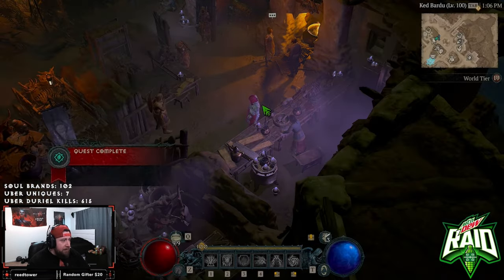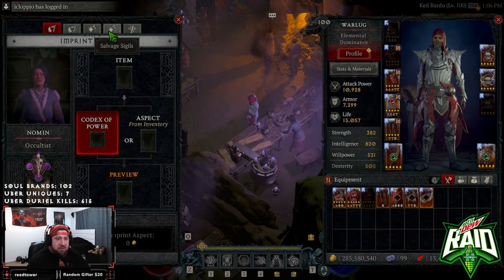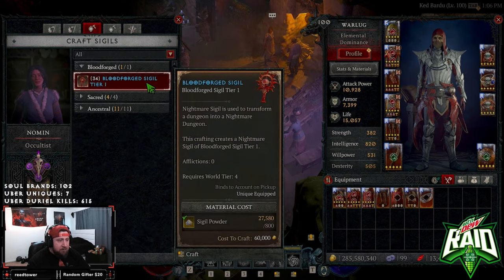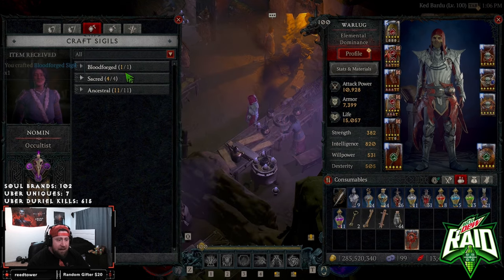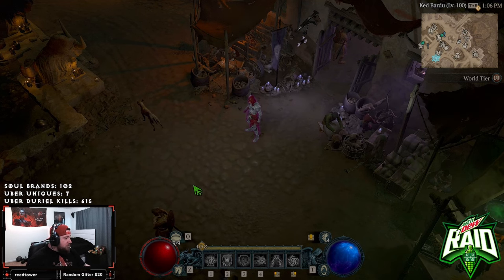Alright, is that it? Okay so let's go to our crafting — sigil, blood forge sigil. Level one nightmare, used to transform the dungeon, afflictions zero, world tier four. It costs 800 to craft — boom! I can craft 33 of them bad boys. Alright, so that's it for the quest line, that was pretty sweet.